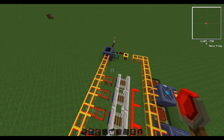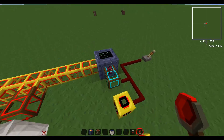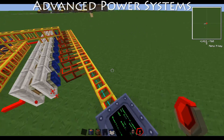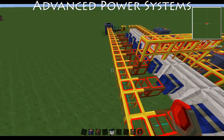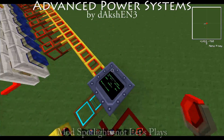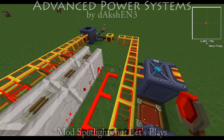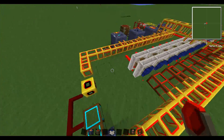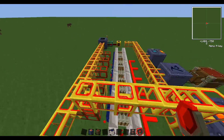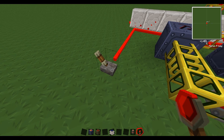Hey guys, PeaceMaster160 here, and today I'm doing my very first mod spotlight. This mod is Alternate BuildCraft Power Systems, or APS — Alternate Power Systems mod — it's by daction. One thing about my let's plays is I make custom textures for all the mods that I do let's plays on, so you can see custom textures on all this stuff. It looks very cool.